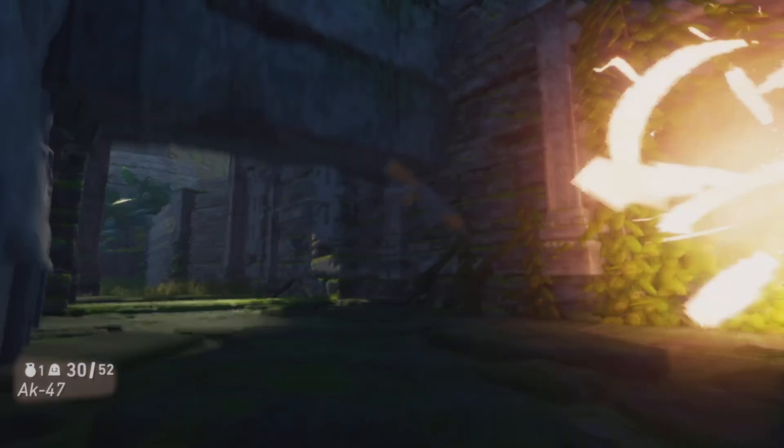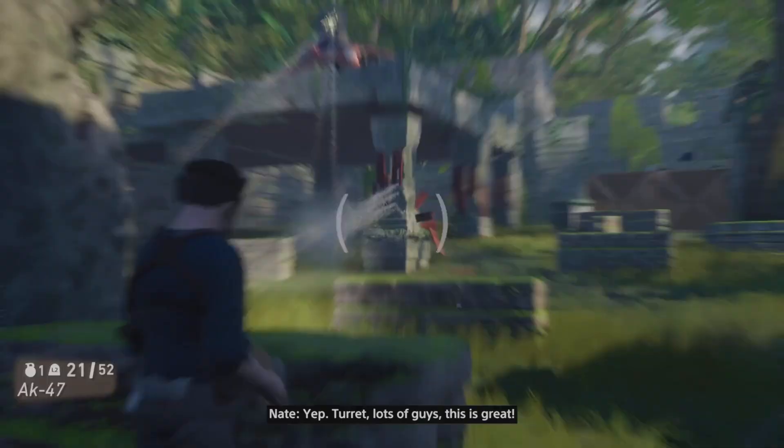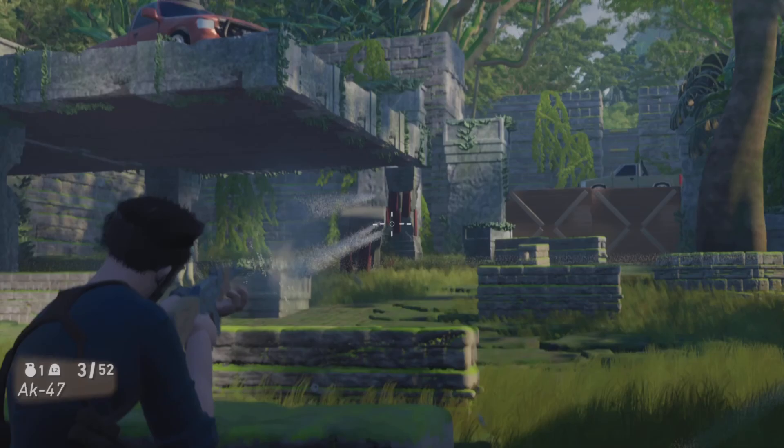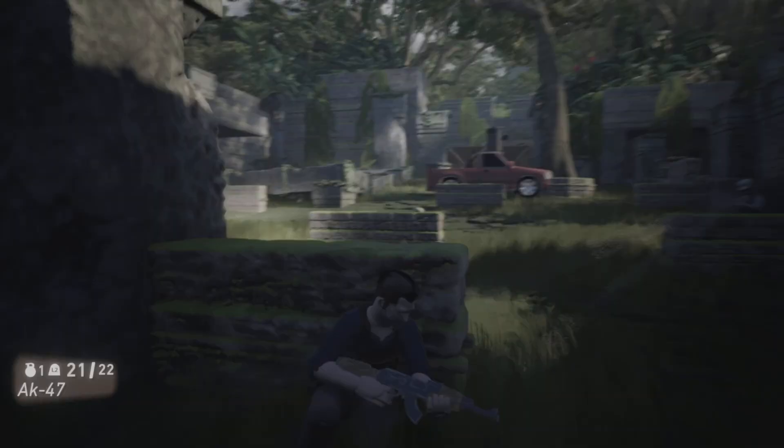This is the big set piece of the level with the turret truck. You knock down the pillars and try to knock down the truck. But yeah, I changed it up — instead of the original outcome, it knocks into a tree and the tree starts to fall down. I thought if I'm going to change anything, I can change this up.